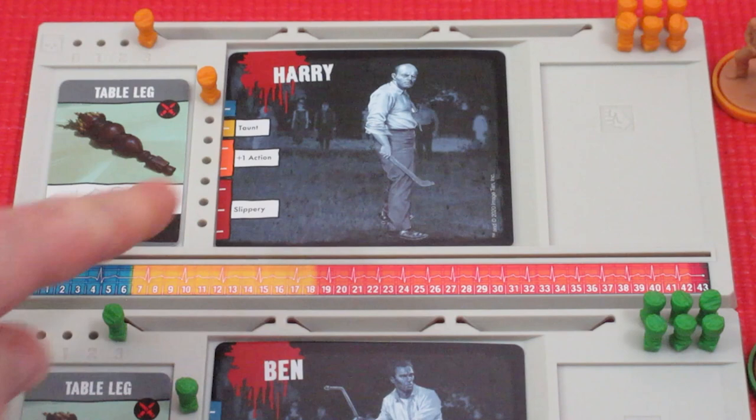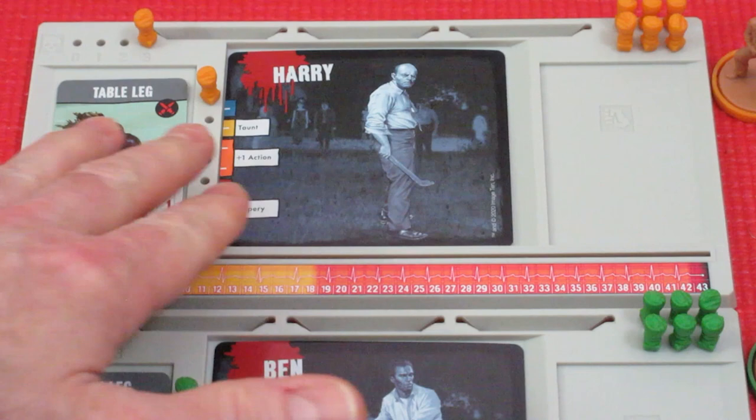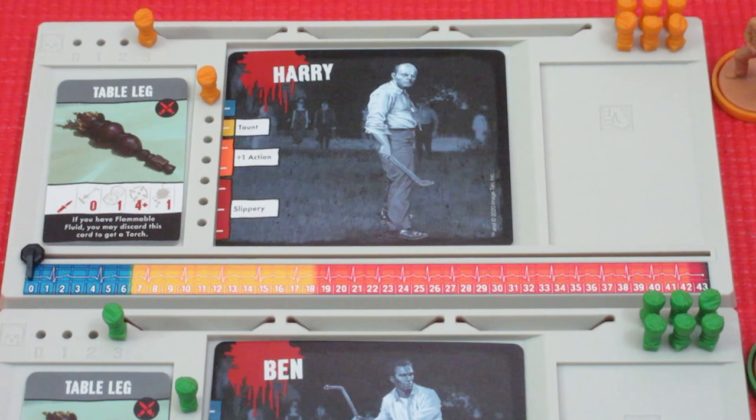In orange we have Harry, and he's got a table leg — rolls a die, hits on a four-plus, one damage in his blue zone. As we get into leveling up into the yellow zone, we'll talk about their special abilities as they come up. There's no point now because they don't have any special abilities yet.